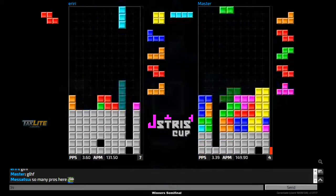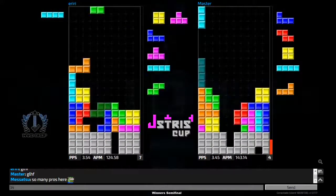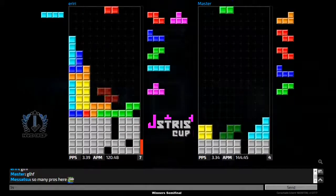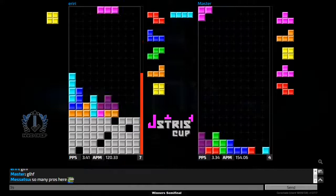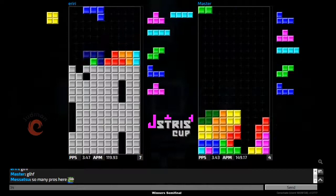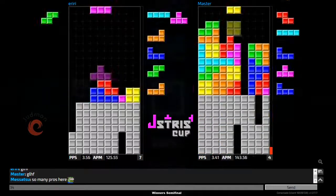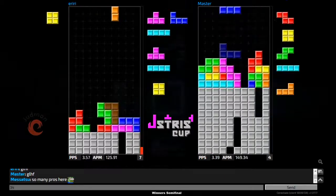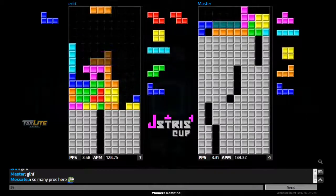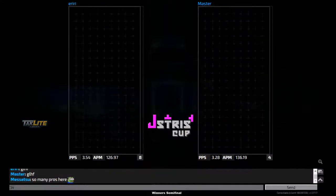Master still trying to apply pressure with combo downstacks. Iriri with two misdrops on the J and S pieces but fixes it up nicely — though he's cheesed up all the way to the top. Can he convert these into T-spin doubles? He does and he's hanging in there. Master is at the top of his board, his stack was looking fairly clean but he has to abandon it — and yes, he gets topped out. Score is now 8 to 4.